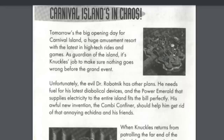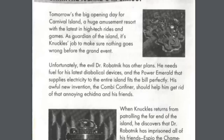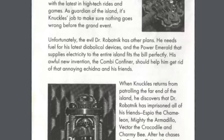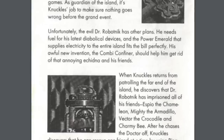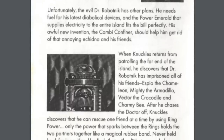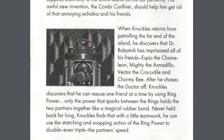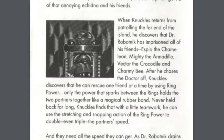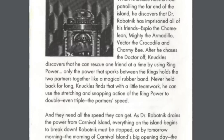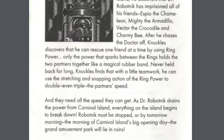The story here follows Knuckles after the events of his adventure with Sonic. He now finds himself the guardian of Carnival Island, which is essentially a massive amusement park full of rides and games. It also happens to use the Power Emerald to run everything, which of course brings the evil Dr. Robotnik calling to steal it. To make matters worse, Metal Sonic is with him and they have imprisoned your friends. It's now your job to get them back while stopping the destruction of Carnival Island. Of course, you'll find none of that in the actual game if you don't spend time reading the instruction manual.